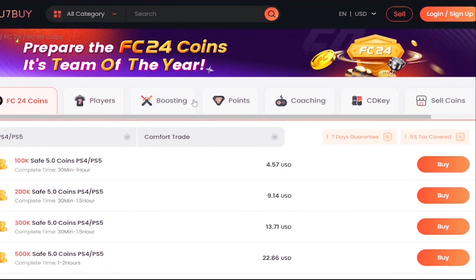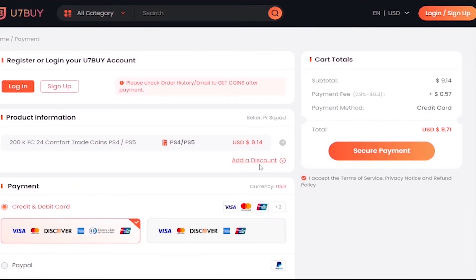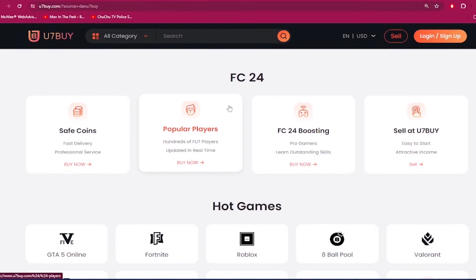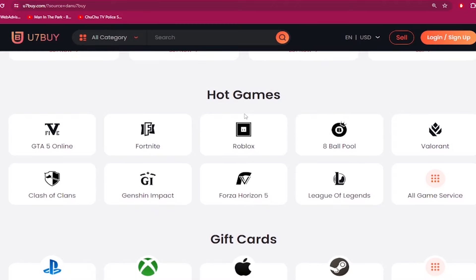If you need to make your ultimate team stronger, go to u7buy.com and buy yourself some cheap and reliable FC24 coins. Make sure to use my discount code 'dan' to get six percent off your next purchase. Apart from FC coins, u7buy.com also provides game services like top-up, mobile games, gift cards, game keys, etc. Click my link in the description and enjoy the cheapest prices.